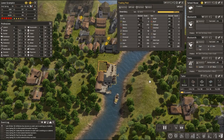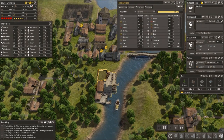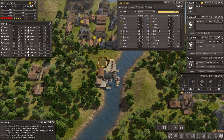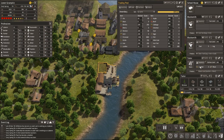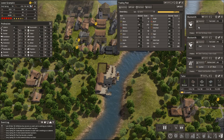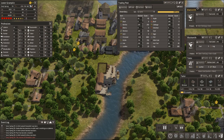Hello everybody, welcome back to Lower Grumpkin. You can see my issues at the moment — these are the things I've been around the town, I've had a look, and these are the things I want to sort of consider. First things first, we need to put a teacher in the school like so, and hopefully we should be getting more students.